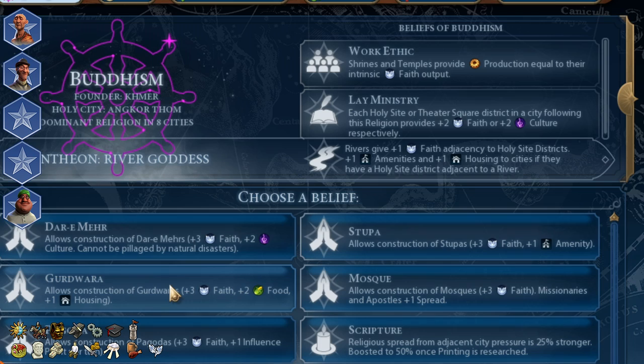Stupa is a great choice too. Tithe will boost your faith income, but you already have a lot of it, so I wouldn't recommend it. Holy Waters and Defender of the Faith will help you withstand enemy attacks now or later in the game.